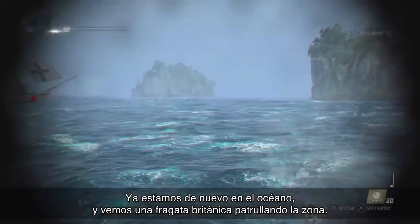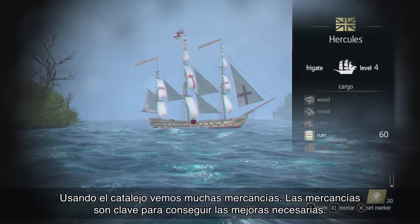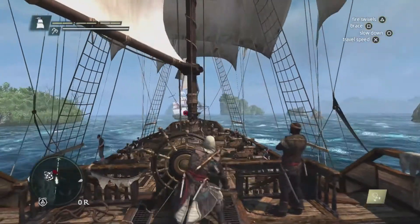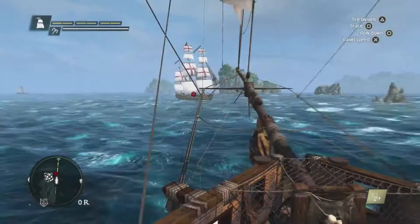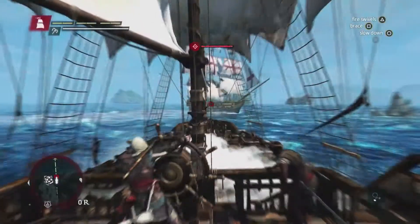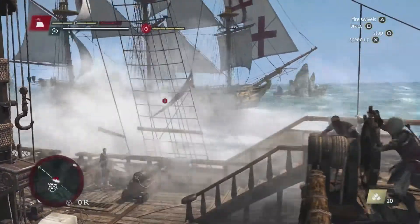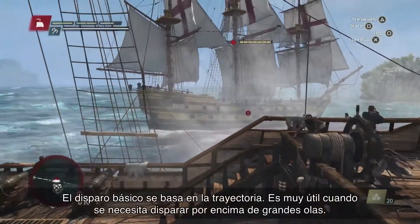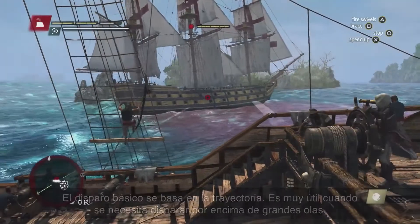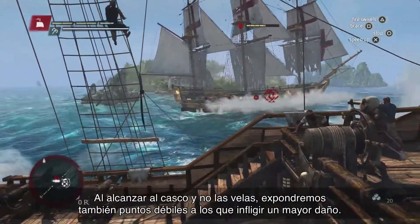Now that we're back in the ocean, we see a British frigate patrolling the area. Using the spyglass, we're able to see that it has a lot of cargo — cargo is very important for getting those upgrades. The basic round shot is trajectory-based, which comes in very handy when you have big waves to shoot over. By hitting the hull and not the sails, we also expose weak points to do extra damage.